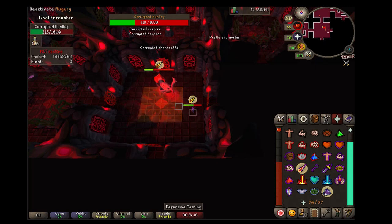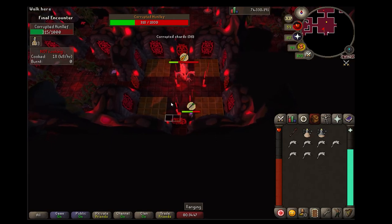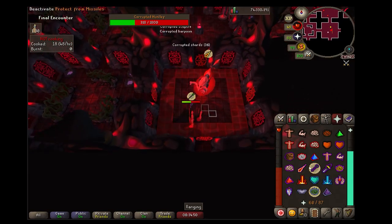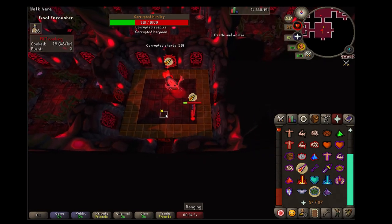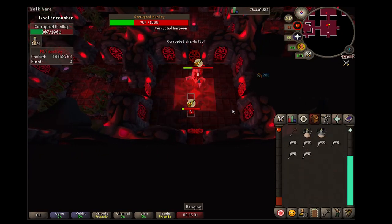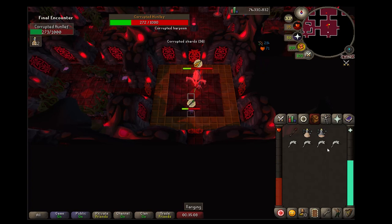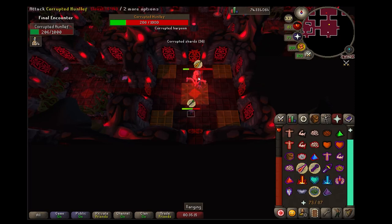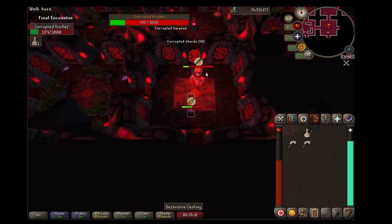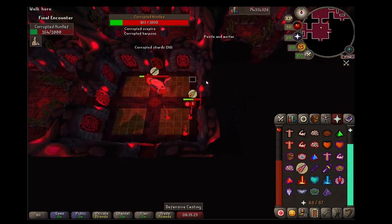The last phase of the fight starts when you get the corrupted Hunlef to 333 health. The floor patterns will change and the tile colors will change even faster than before. Four tornadoes will spawn and you will have to keep moving for basically the entire fight. You'll see on screen that I tanked a lot of damage — sometimes you can't help it. There have been times where I've breezed right through, but a lot of times it's a fight to the end using all the resources I brought in.